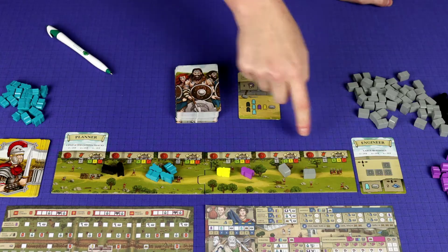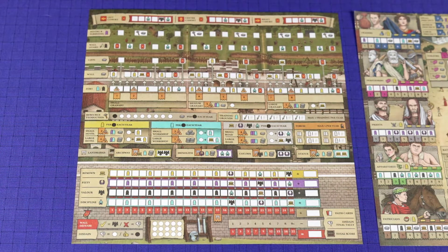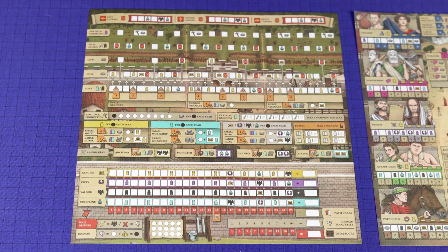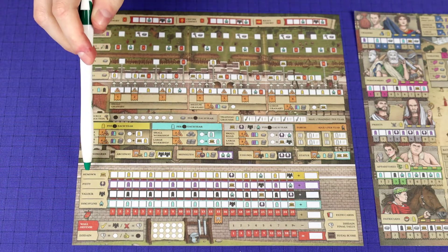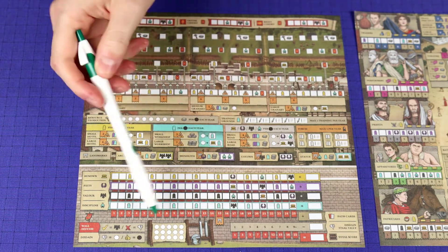There are going to be different path cards for all six years. For a general overview of the sheets: you are turning in workers and resources to pay the cost to fill in squares. You start on the left of the track and go to the right for most everything. Down here is more of your end-of-game scoring area, this is where you track disdain, and these tracks - renown, discipline, and others - are important because this is where you get lots of points at the end of the game depending on how much you fill them in.